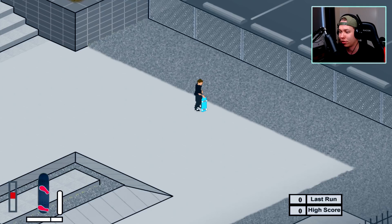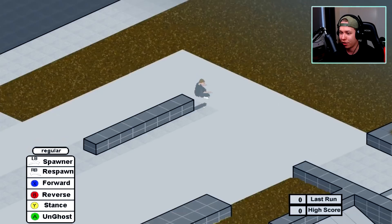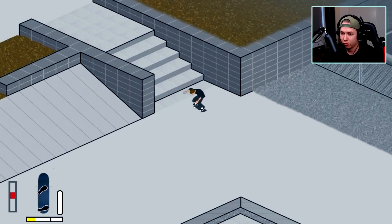We got it finally! That's the end of that gap. The backside 360 kickflip took so long and I didn't even get it — had to go with the frontside flip. But how about we just get it down the stairs here instead.